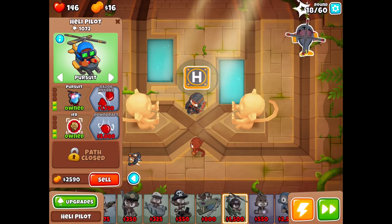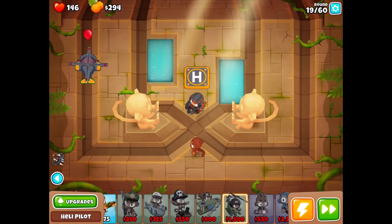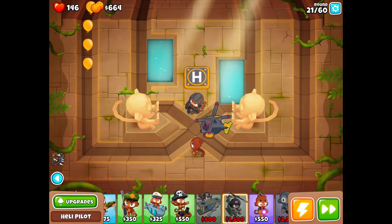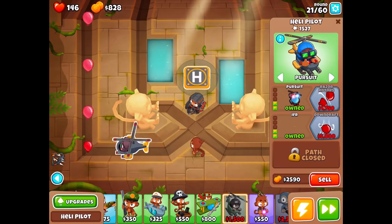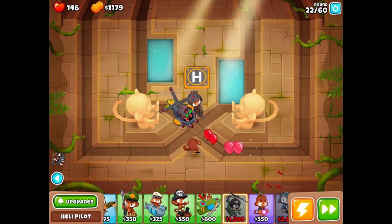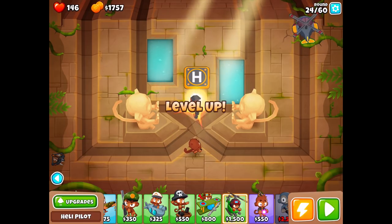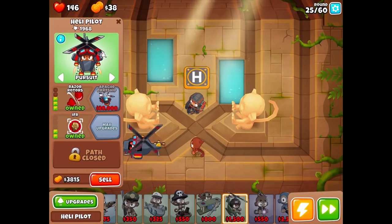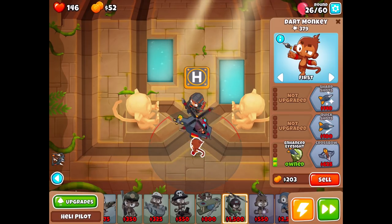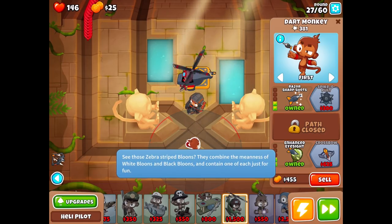Come on now — 600. Should we do Razor Rotors? I think it really does keep all those bloons back pretty well. And then we can do a second one with Updraft or Downdraft. I think I should just keep saving for the full 1,750 — I don't know if we need it right away with all these white bloons coming in. We were able to handle it, but it was getting a little scary. Almost there — and now he can just get rid of that camo, no problem. Beautiful. We'll do sharp shots and razor sharp shots.